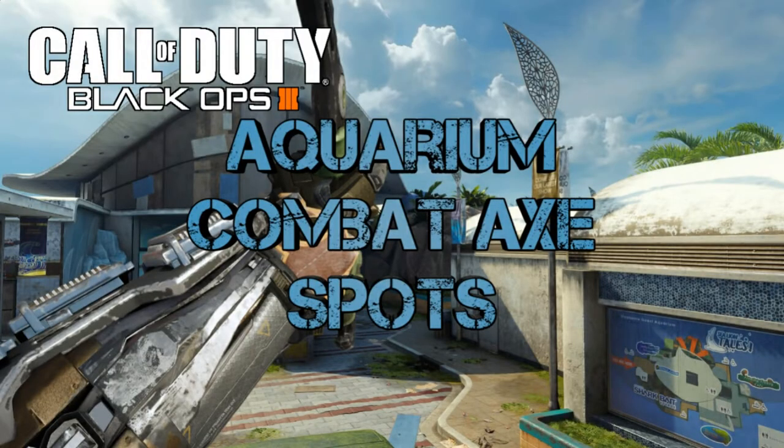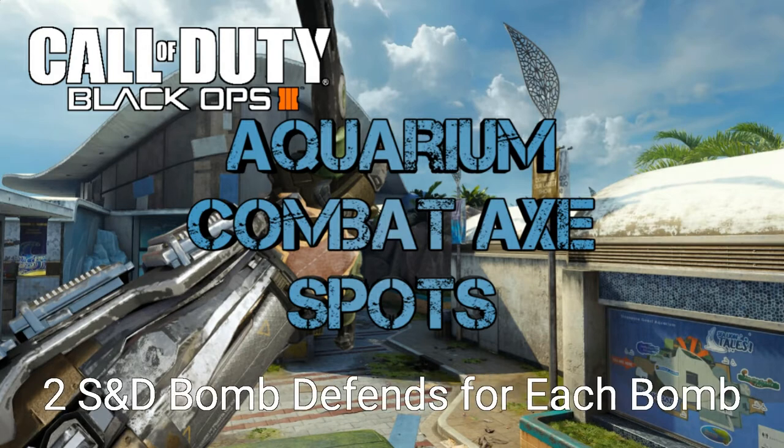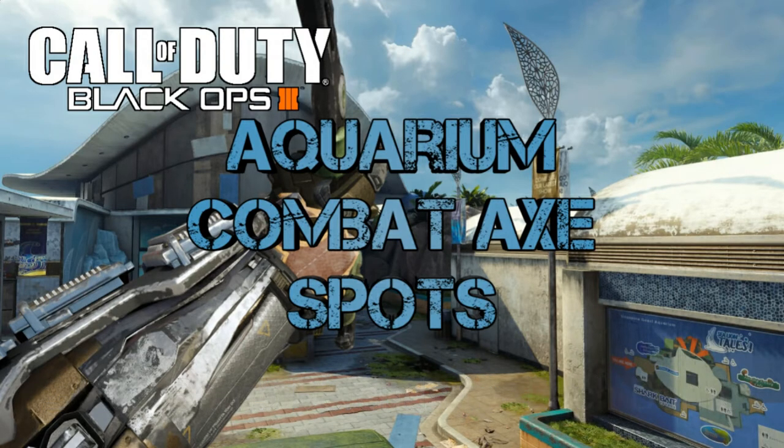What's going on everyone, it's Jedi here bringing you guys some combat axe spots for Aquarium on Black Ops 3. In case you don't know how my spot videos work, I start off with a spawn shot for both spawns and then follow that up with two bomb defends in Search and Destroy for each bomb site. There is an exception in this video — I could not find a single spot for the B bomb due to its location, so that bomb is going to be out of the equation.